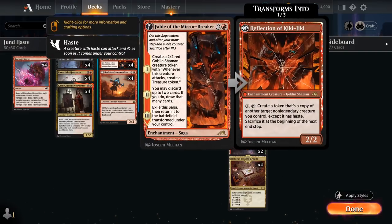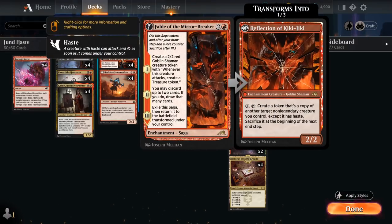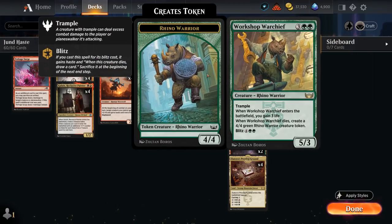We're also a great Fable of the Mirror-Breaker deck — not only because the card selection is useful for finding our combo pieces, but mostly because Reflection of Kiki-Jiki is amazing with a lot of the creatures in our deck. We can copy a Blood Tithe Harvester to use as repeatable removal, taking out opposing creatures and making more blood tokens. We can also give our Reflection Haste right away using Stormseeker or Partners, so we can activate it the turn it transforms without waiting an extra turn. Copying creatures like Envoy and especially Warchief is great — we get to attack with a hasty Trampler and leave behind a 4/4 Rhino token when it dies.